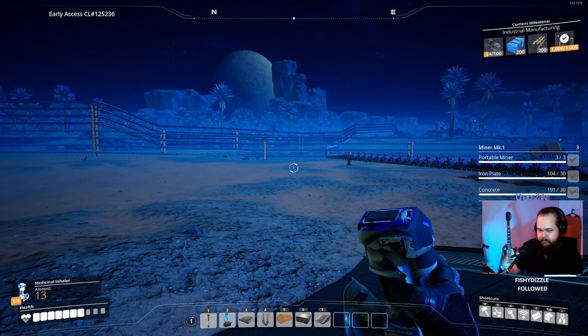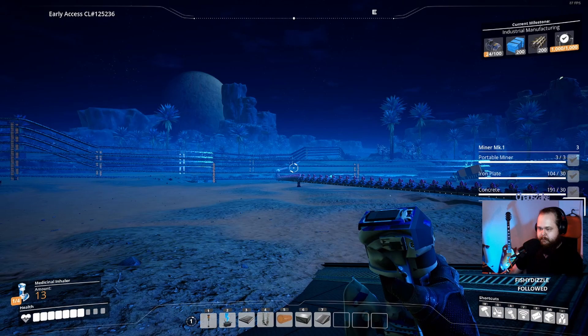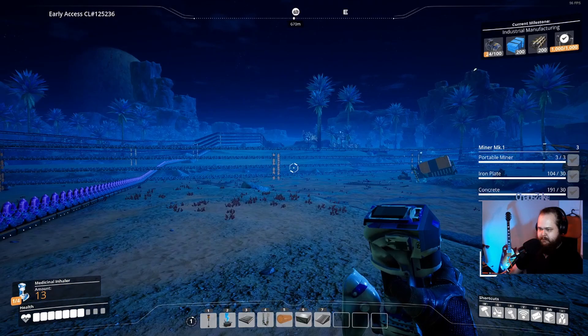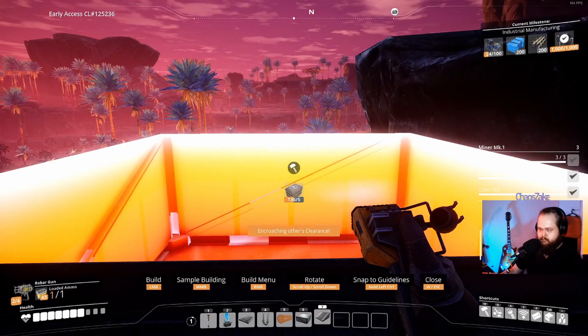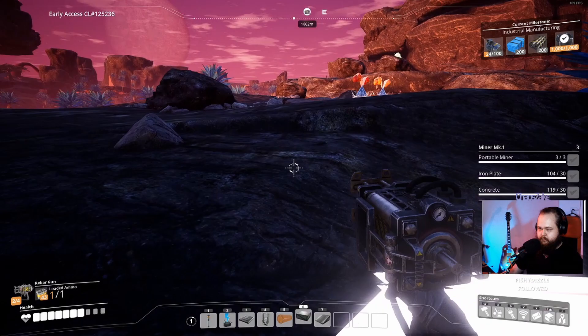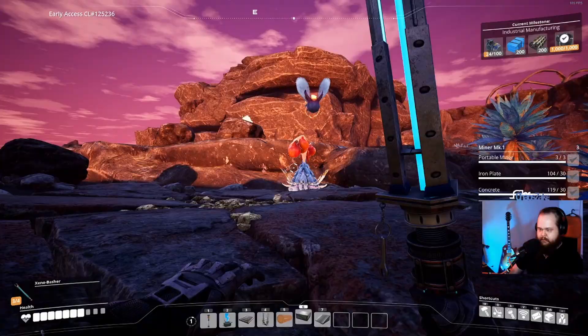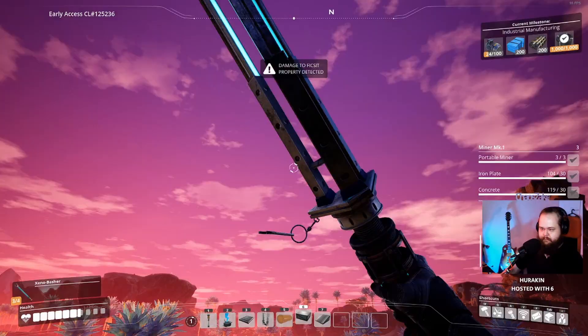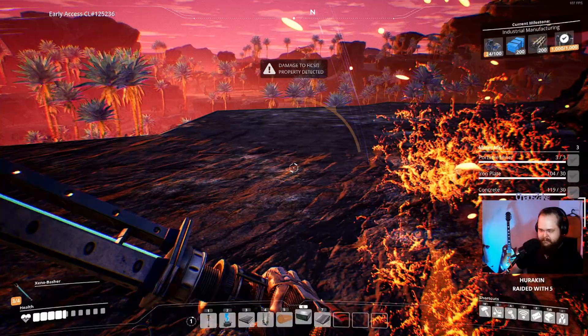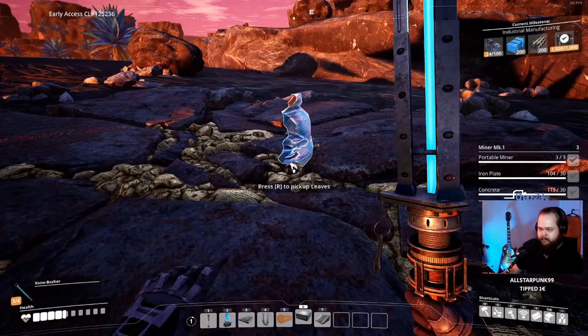Let's search for some Caterium - quite sure it's somewhere in that direction. Yep, there we go, you can already see it. Cannot wait to get the double ramps to make this a bit easier. A whole bunch of bees here. Come on, get over here. Got some of these.